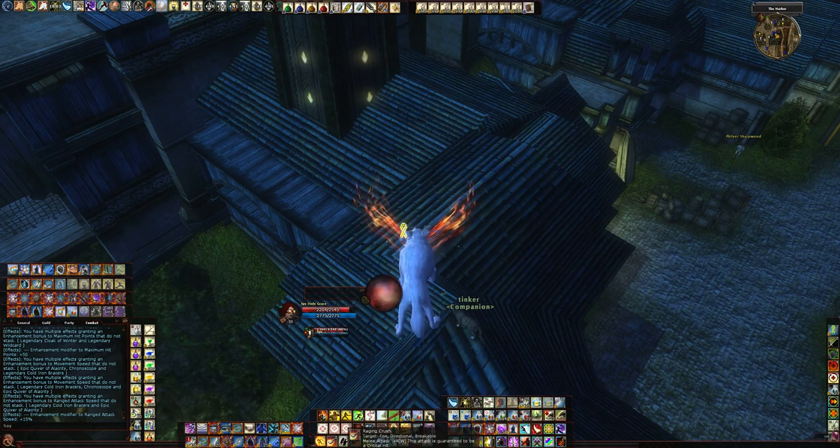Raging, of course. Crush from Half-Fork — guaranteed melee crit. You've got to have that too. If you have access to it, take it. Now, the nicest thing about this build is all the CC abilities you have — very important for Druid.